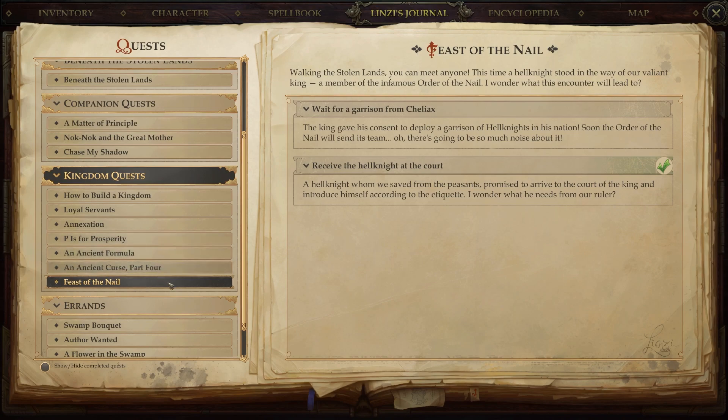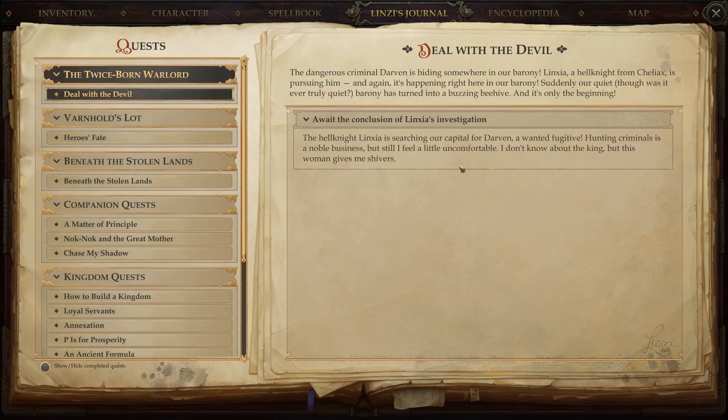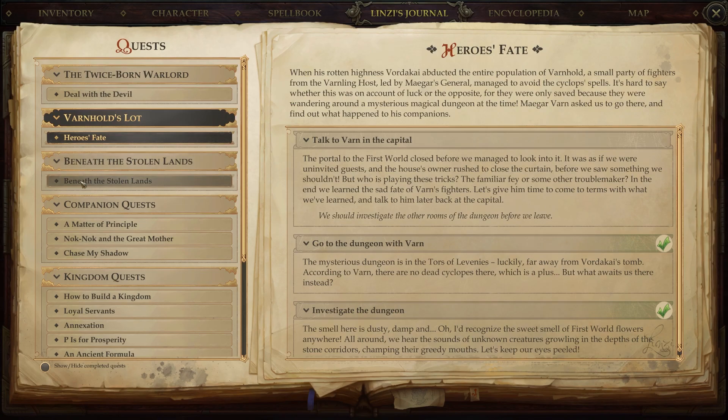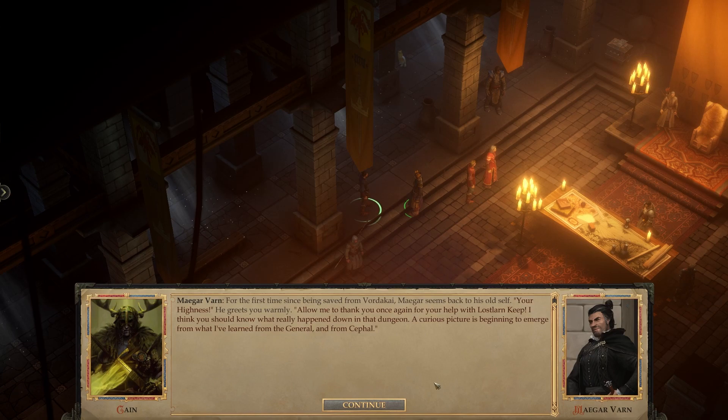We're just kind of waiting on several things here. We're waiting on Lynxia to finish interrogating our citizens. We could go talk to Varn — let's do that. For the first time since being saved from Vorticae, Mager seems back to his old self. "Your Highness," he greets you warmly. "Allow me to thank you once again for your help with Lost Larn Keep." Lost Larn — that's what it was called. "I think you should know what really happened down in that dungeon. A curious picture is beginning to emerge from what I've learned from the general and from Cephal."